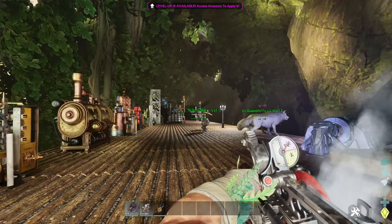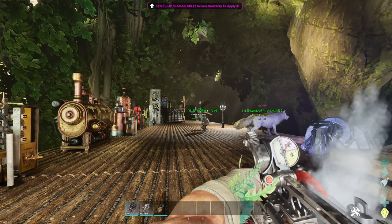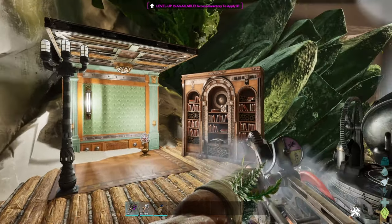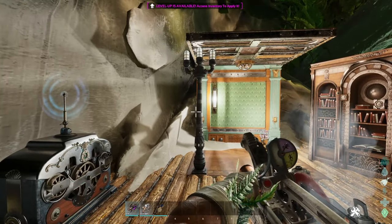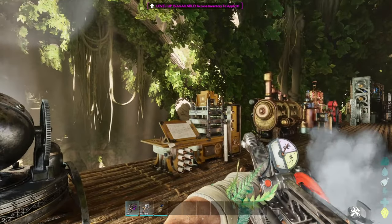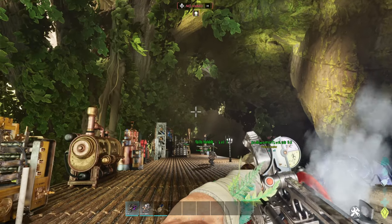Next up we have our first tool of the kit — the goo gun. By the way, the order I'm going in is down the line of when these become available to you based on level. The first things you get are the steam lights, library, then the spotlight, then the goo gun, then the tinkerer's station.